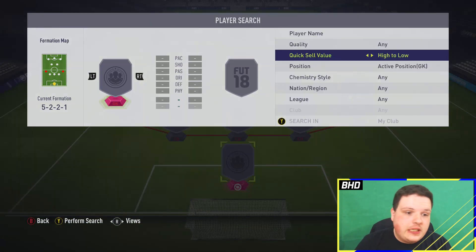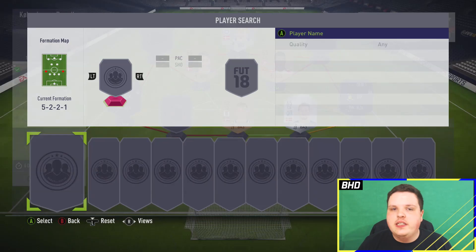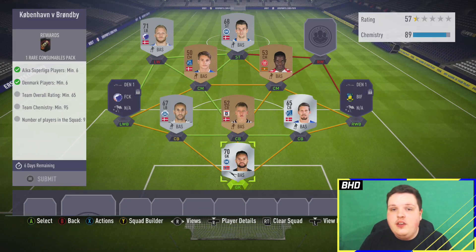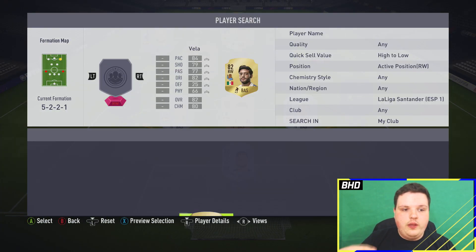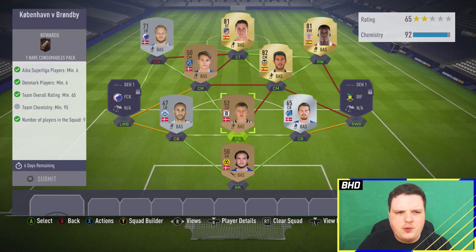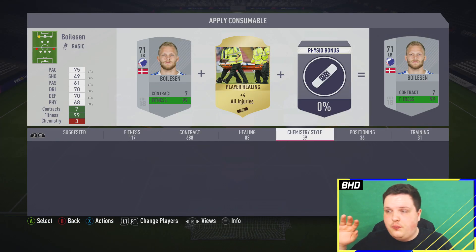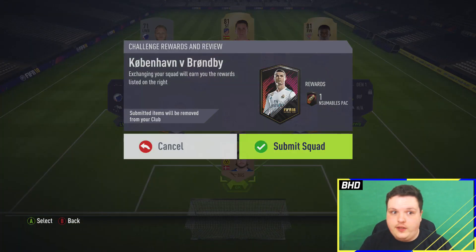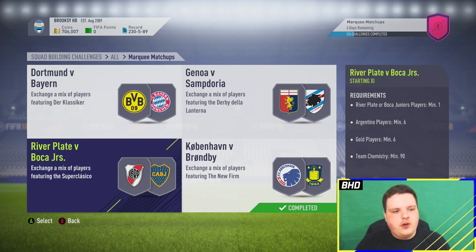Starting off with the first one — the Danish league. You just need six Danish players and six Danish league players, so you might as well get six Danish league players. Fill out the goalkeeper and two center backs with high-rated players from other leagues. I used three Spanish league players — Torres, Parejo, and Iñaki Williams because they're high rated. You can also use French players from Ligue 1, Italian players from Calcio A, or German players from the Bundesliga that are high rated but don't cost much.